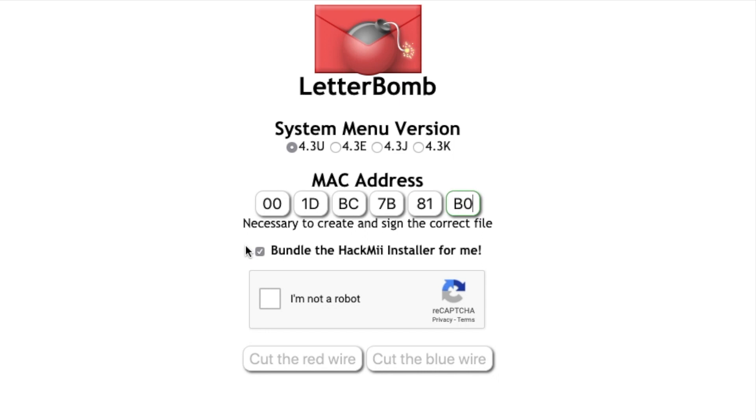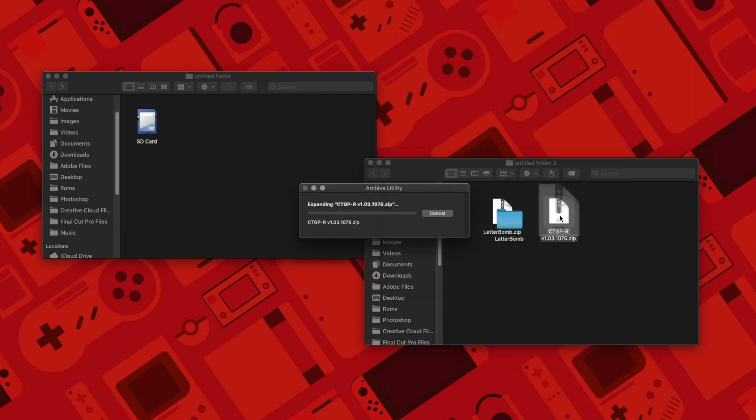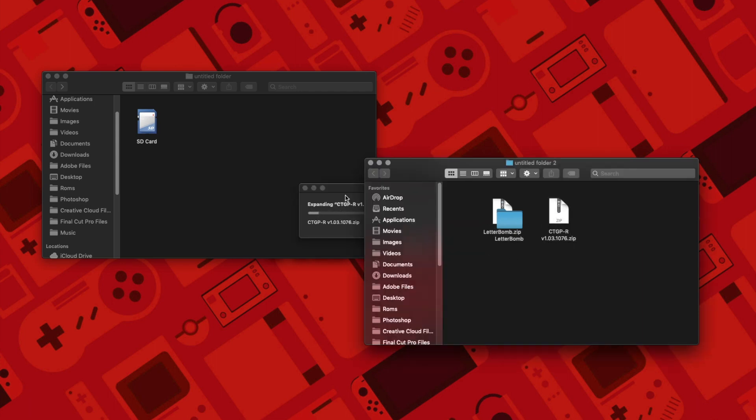Enter that in, select 'Bundle the HackMii installer', enter the captcha, and select either the red wire or the blue wire — it does not matter which one you click. Now that you have these two files downloaded, all you're going to do is extract them both. If you have a Mac, you can get The Unarchiver from the App Store, and if you have Windows, you can get WinRAR or 7-Zip.